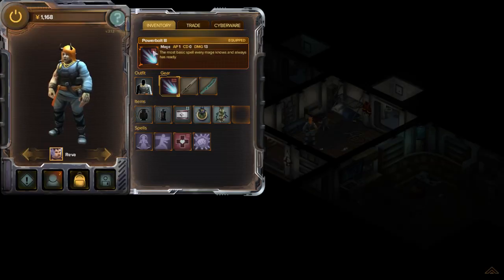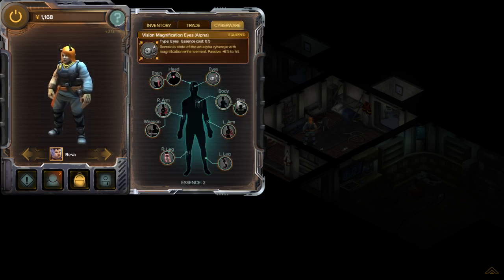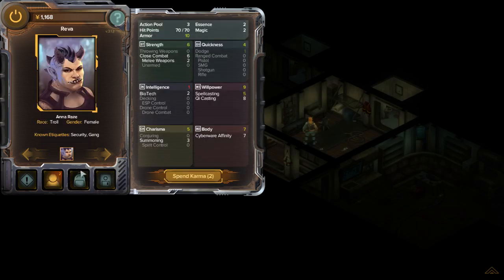I just discovered Shadowrun Hong Kong has an armor cap. Look, I have this cyberware — it gives two armor, and I also have Leopard Sign that gives me one armor from shaman skills. My armor is 10, but I should have 11.